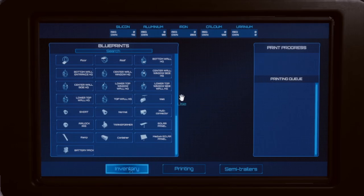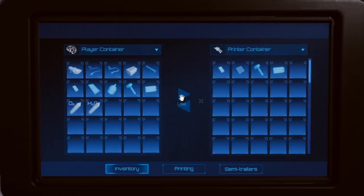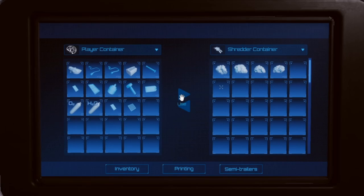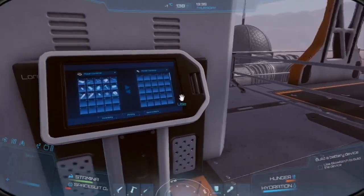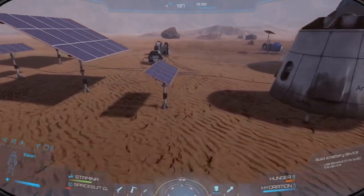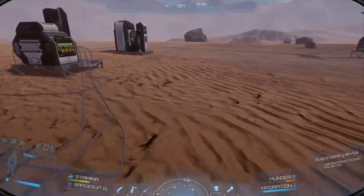Now that printing is finished I go to the inventory to collect the four parts — you can click and drag or use the arrow to grab all of them. Another quest requires 200 units of iron, and there are actually 283 units available. I can't get left-click-to-split working so I just drag the whole thing over. Now I've got the iron and the battery device parts — I'll deal with the iron in a moment.